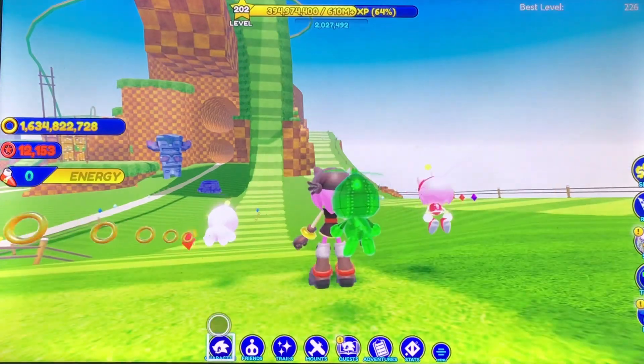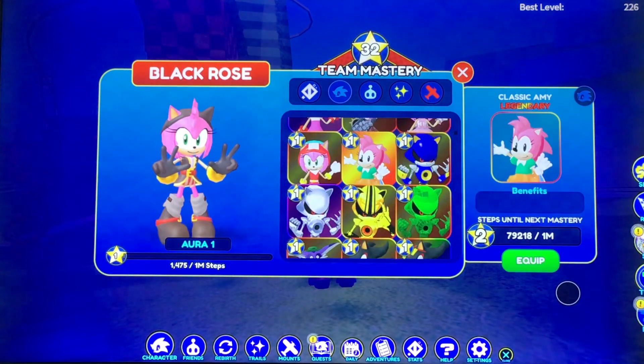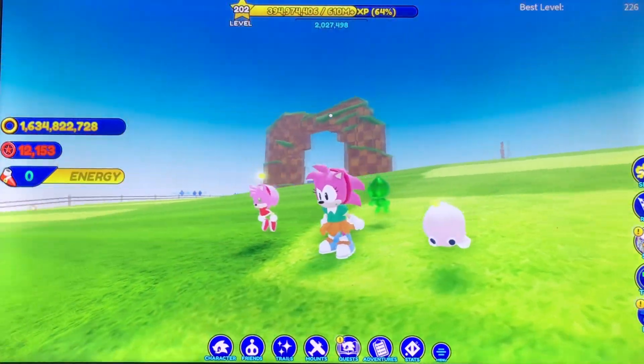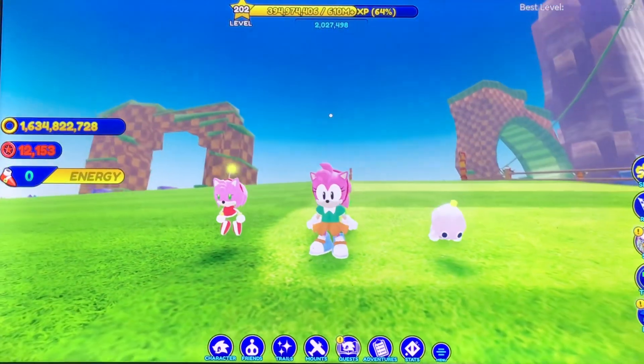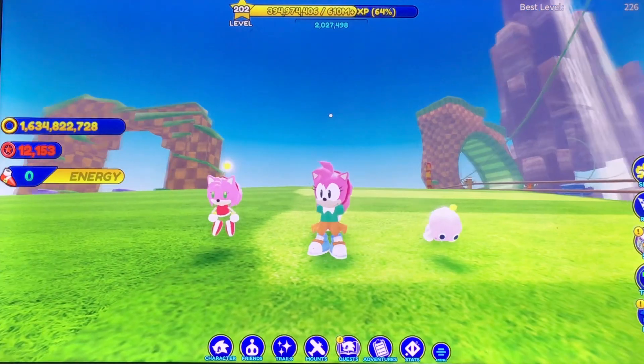And then... Black Rose. Pretty cool. And then, one of the final ones — Classic Amy, which is just really cool. She has a different idle animation where she just kind of sways her arms and stuff.